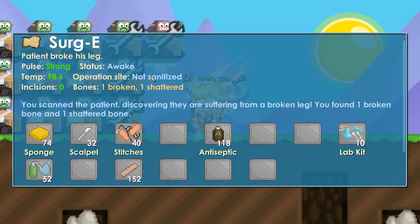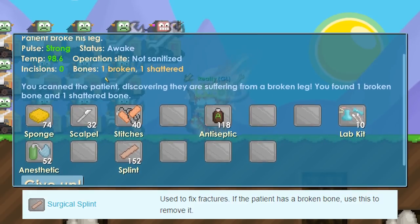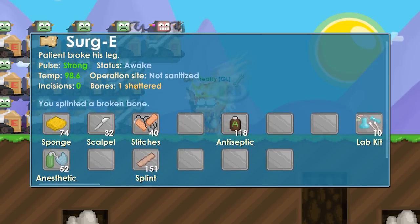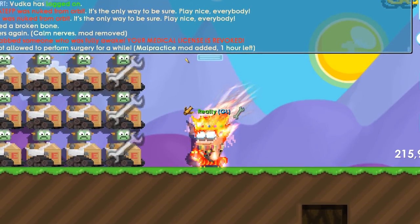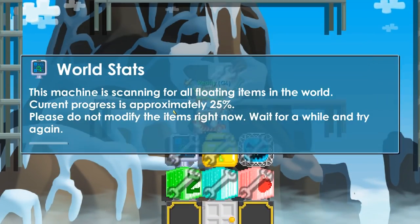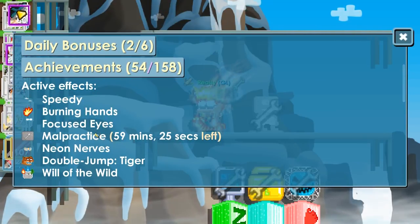To fix broken bones, use the splint — you can do that before any incisions. I used the splint and it fixed the broken bone. To fix a shattered bone you have to make an incision first. I forgot to use the anesthetic before the scalpel — that's what happens if you skip it. When you fail the surgery, you get a malpractice mod enabled.